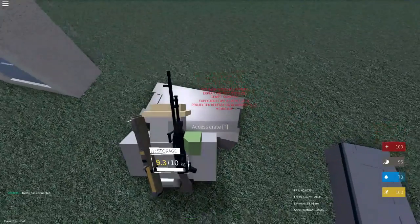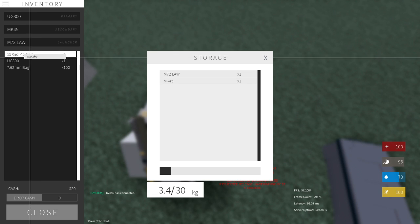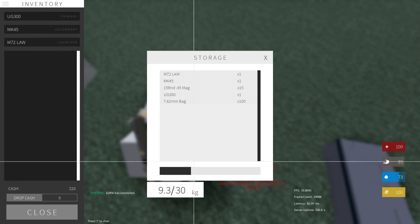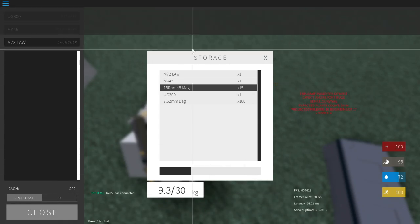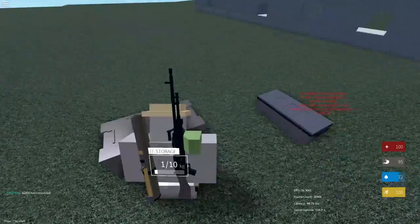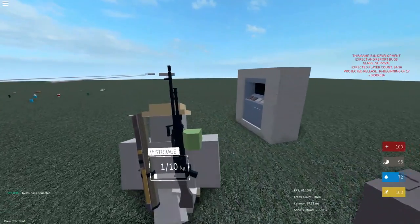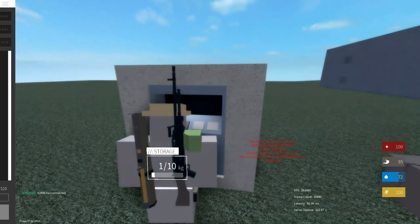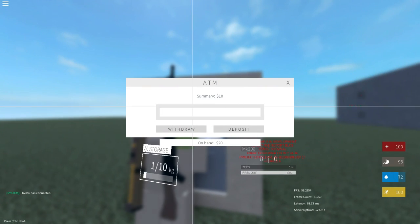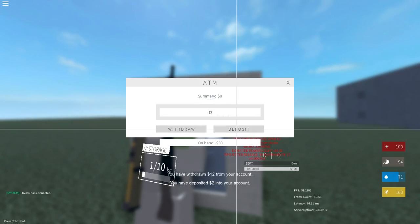They also have some basic storage containers — you can access crates like this. You can transfer items in to store them, and then transfer them back out if you want to take them. Press T again to close it. There's also a smaller crate, and there's an ATM machine here. Since we have money in our inventory, we can go ahead and deposit some, and we can withdraw a little bit too — so that's pretty cool.